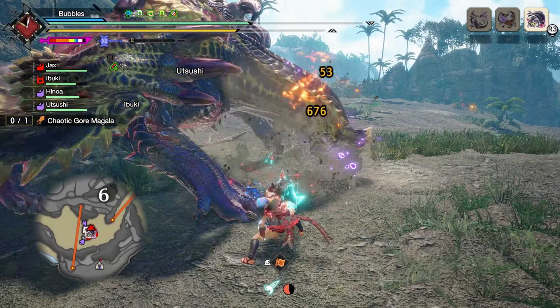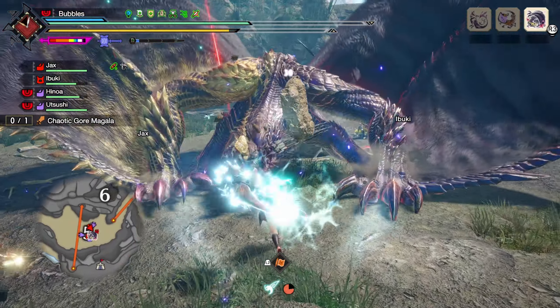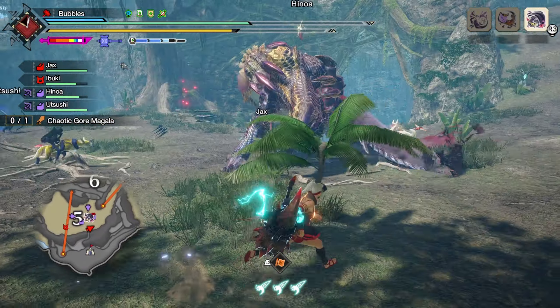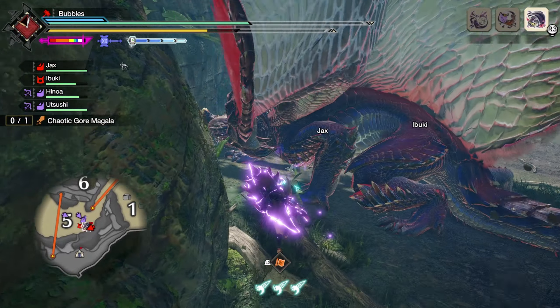He has the same attack pattern as Volcana with that — every time he dodges, he'll do a lunge forward. It's pretty easy to watch out for; that shouldn't reach us at all. Let's get some Frostcraft charge and grab that Wirebug.